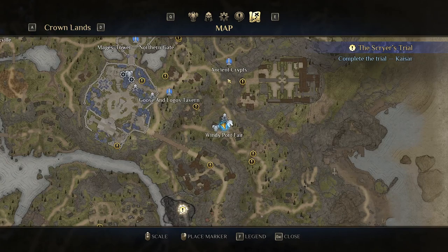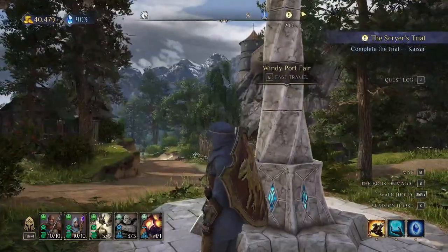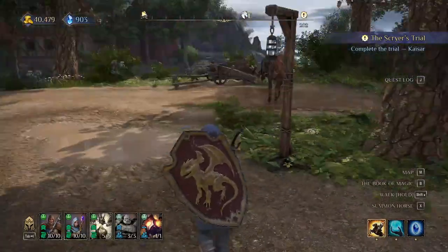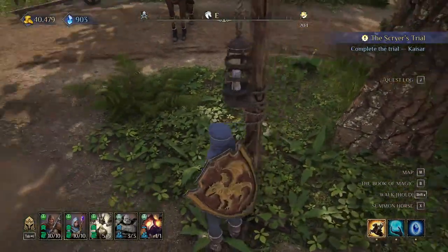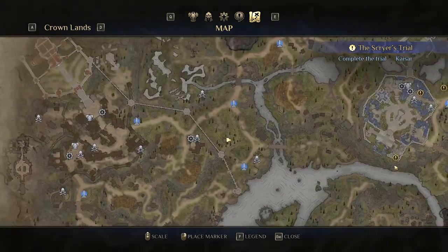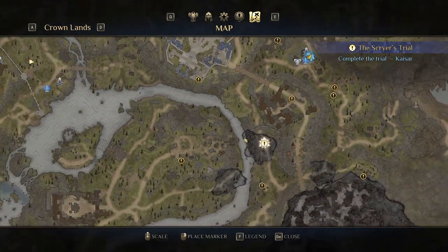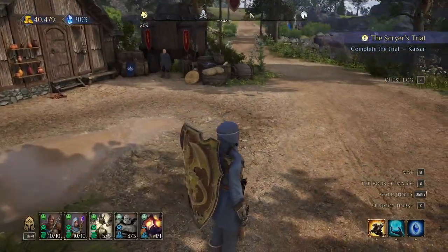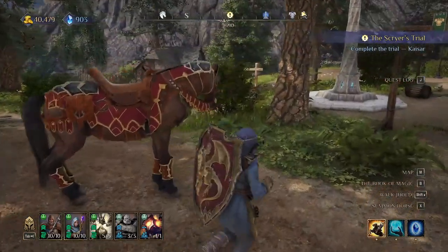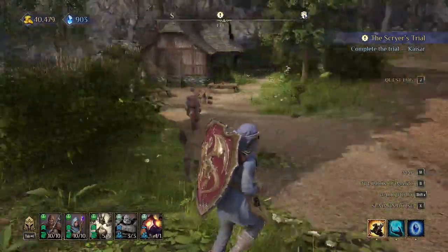You find waypoints and use them to fast travel, and thankfully fast traveling is free. But you have to be at a fast travel station to travel to another one. As you traverse the map you'll see fights, and you can exit a fight at any time. As mentioned in the combat section, you can engage a fight and disengage it to do it later. Some fights you must complete to progress, so come back when you're strong enough.